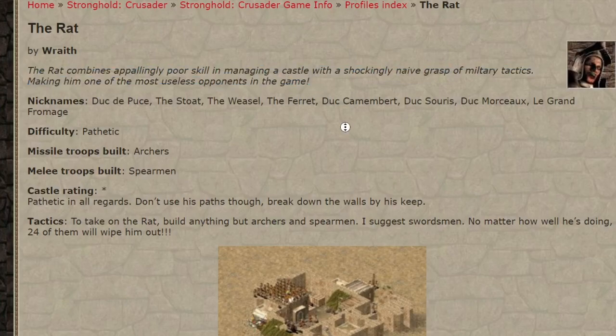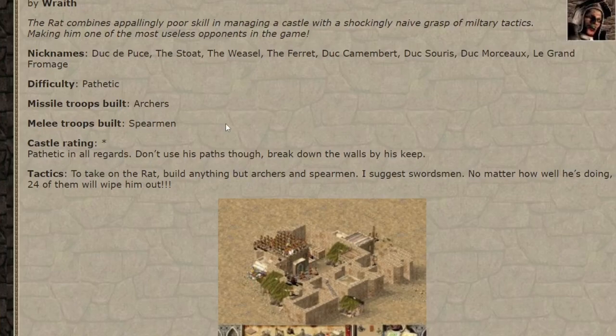First of all, there's the description of every lord, and I'm pretty sure these are all from the game's original manual. Along with their nicknames, their unit composition and the difficulty. But the most interesting part is gonna be the strategy guides.